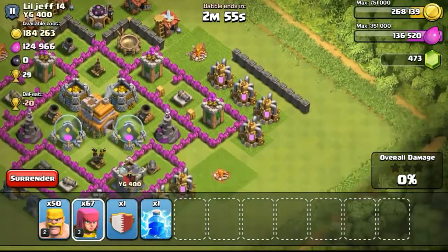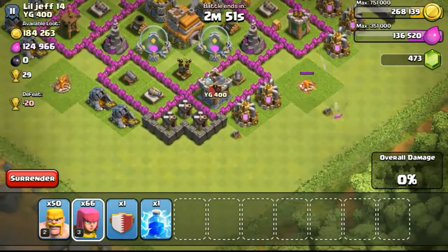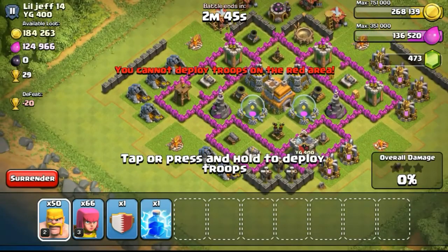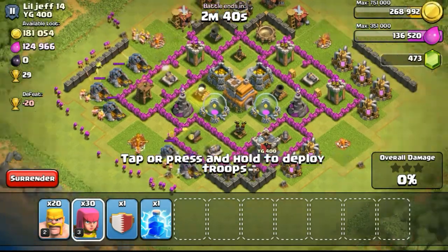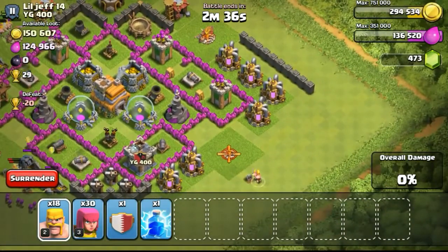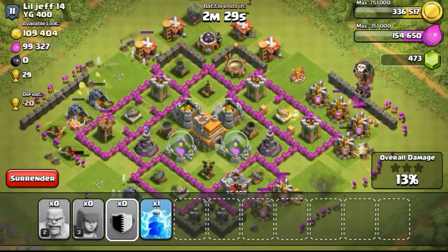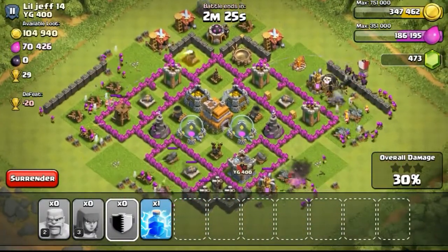There is 180,000 gold available — some in the gold storage and some in the gold mines. Now let's focus on the gold mine on the left side, deploying troops with a multi-deployment strategy again. Deploying the troops and taking out the gold mines — filling up really quickly. Going from 180,000 dropping to 130,000, already storing 50,000. So I reclaimed back what I lost pretty fast. I'm not too worried about losing resources through defenses.